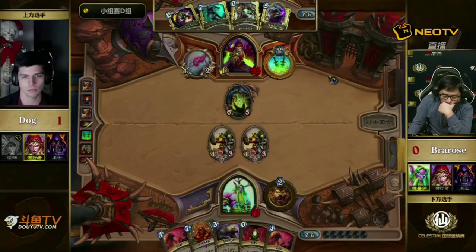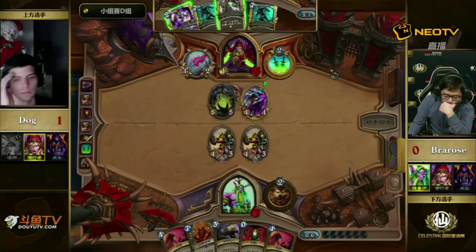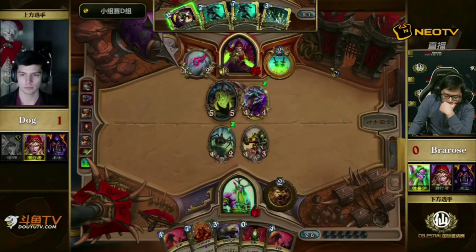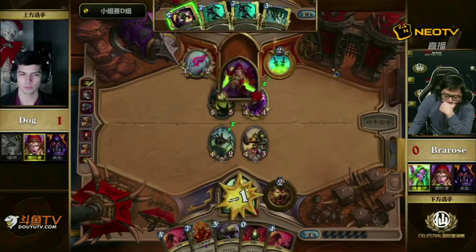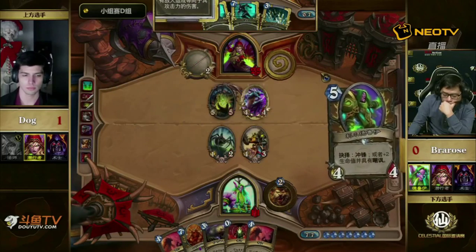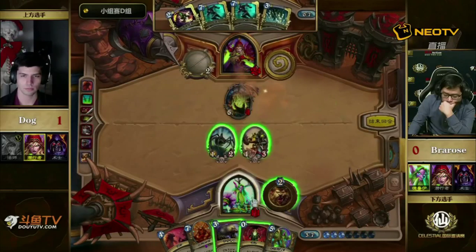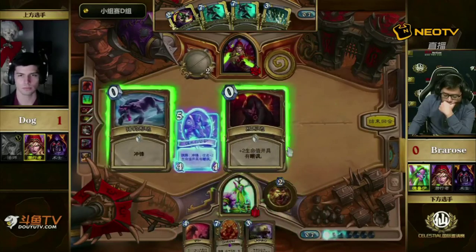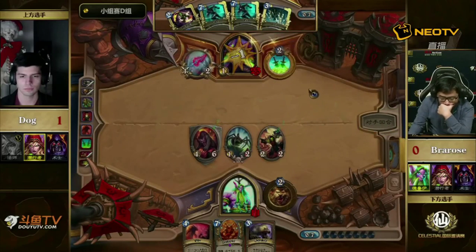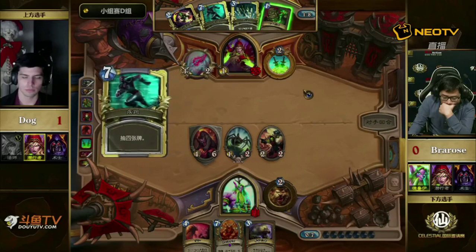Bra Rose is a bit all-in on this working out, though he has the Azurgic Drake backed up with a potential Flurry and can clear with that — that looks really decent. My problem with Sapping the Ancient of War is that it is a Battlecry, so you do get the value again from it. Trog is not bad — that's a pretty good card for Bra Rose to pick up. Unfortunately he's down to 11 life. Upside and downside to what's been going on. This is kind of why we were a bit critical of him in the beginning — playing it a bit slow.